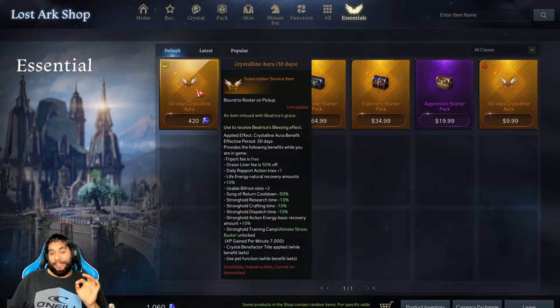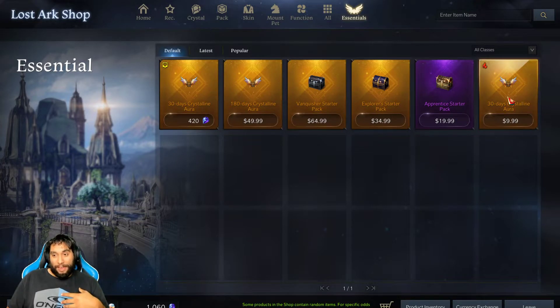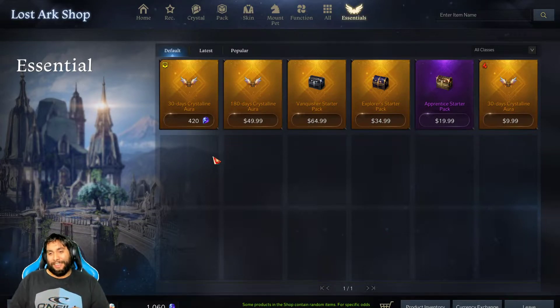The Crystalline Aura is the first thing we need to go over. This is the number one thing that you guys need to be buying every single month. As you see right here, it costs $10 a month if you want to buy it with straight-up money. If you want to buy it with crystals, it's 420 blue crystals. So you can think of this as your monthly subscription for playing the game.